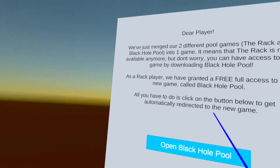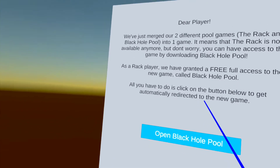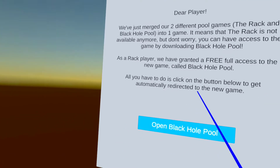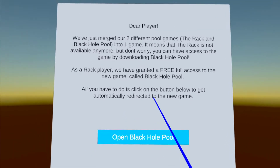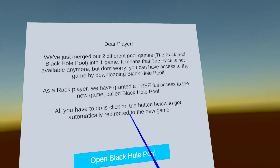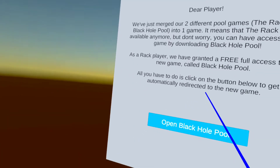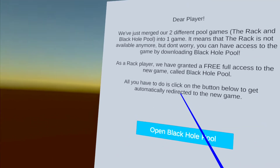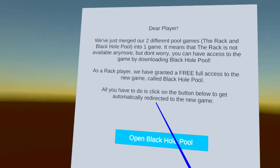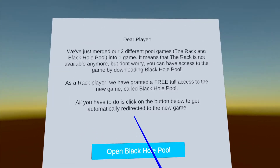The multiplayer is probably easier to access in black hole pool now with the rack's functionality. If you wanted to see what black hole pool looked like before this and hadn't played it, I do have some videos that show black hole pool — you can look for that playlist to see what the differences are. But now you have more cues to select from, just like you did in the rack. They brought over the customization features from the rack and added them to black hole pool.